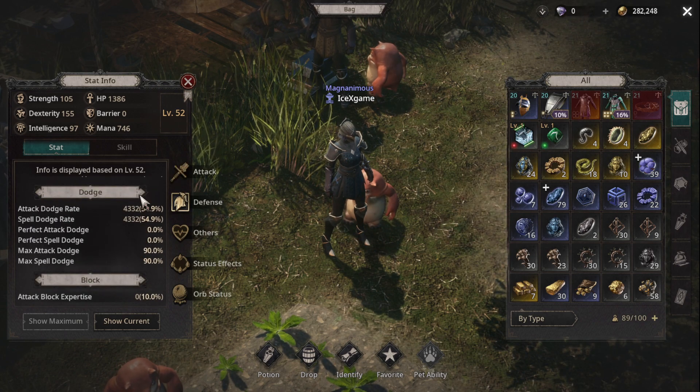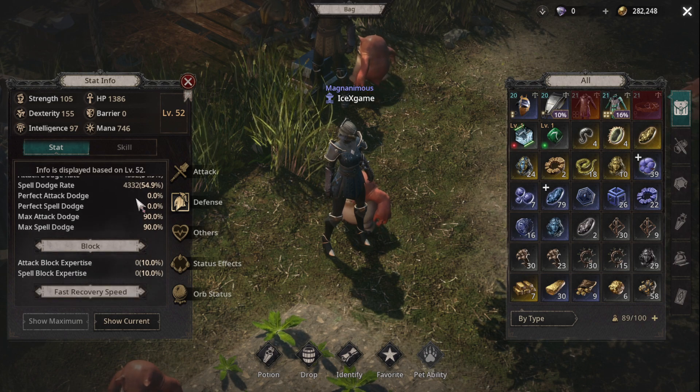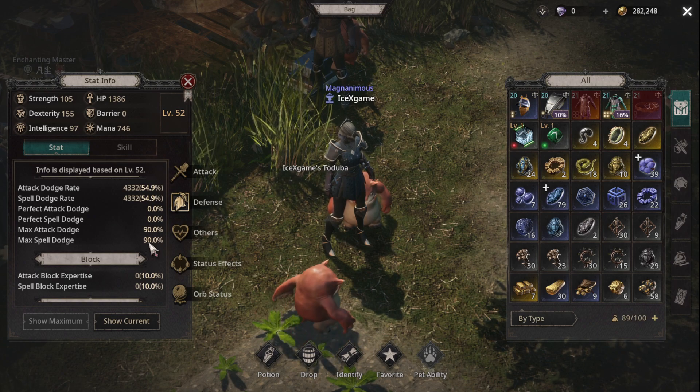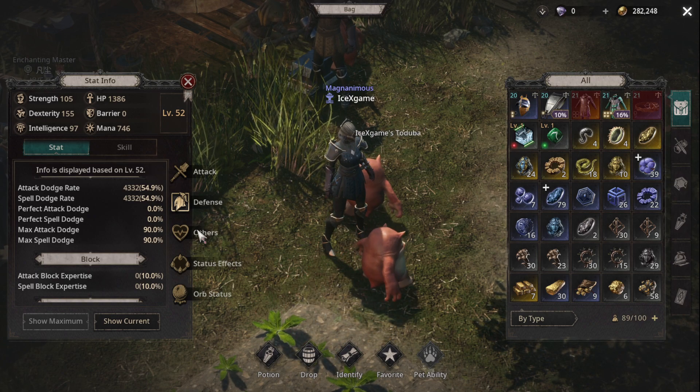Okay, here — my drop rank is 54%. If we use buff, around 90%, because max attack drop and spell drop is only 90%, okay — that's why 90% will be the cap.